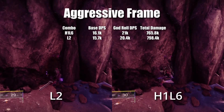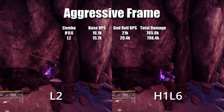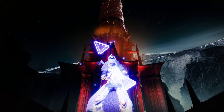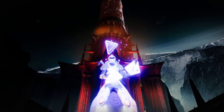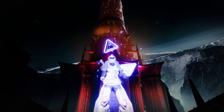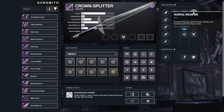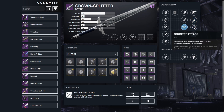Moving on to the aggressive frames, you have two combos: H1, L6 and L2. The H1, L6 combo is your best for DPS, and L2 doesn't fall too far behind while having slightly more total damage. This frame ranks third in DPS of all frames, and there is currently only one sword of this type: Crown Splitter. For Crown Splitter's rolls, in the left column you want Relentless Strikes, Tireless Blade, or Flash Counter. In the right column, you can go for Vorpal Weapon, Whirlwind Blade, Surrounded, or Counter Attack, depending on your playstyle.